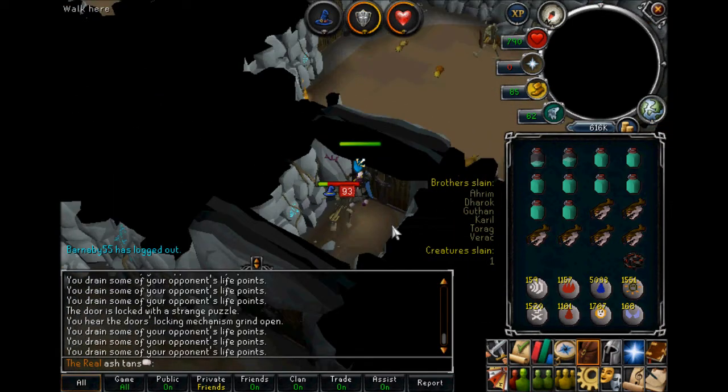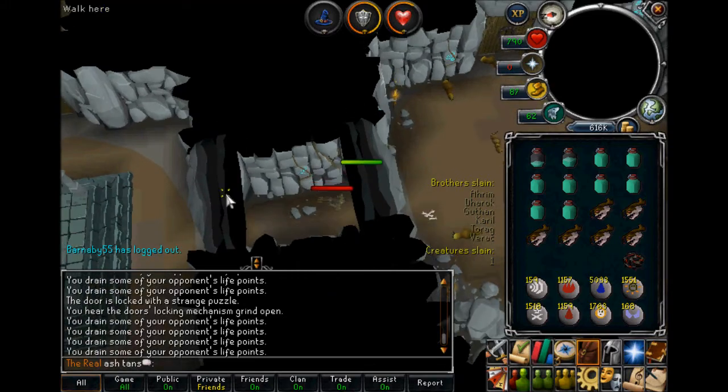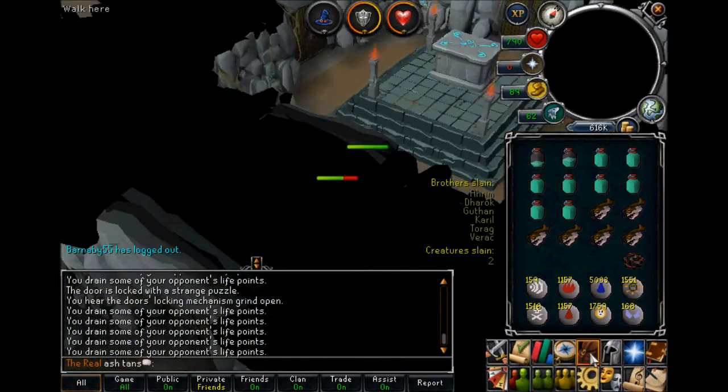If you want to get your kill count up, usually there are loads of monsters in these little tunnels to the side, because everybody just comes in and runs through. But I think for once there's nothing — this world might be empty of people doing barrows.